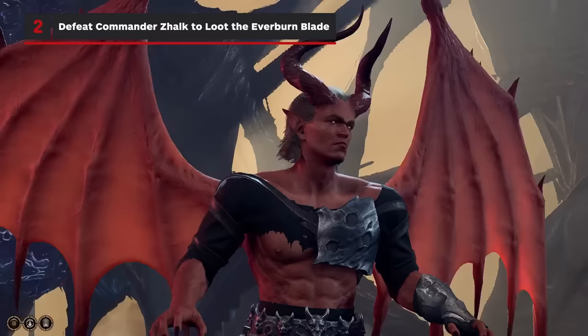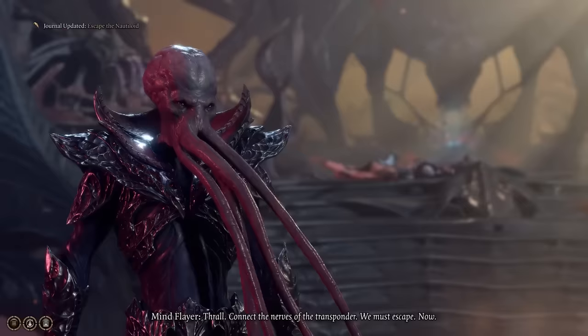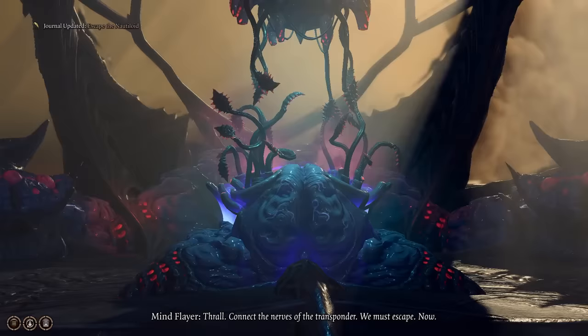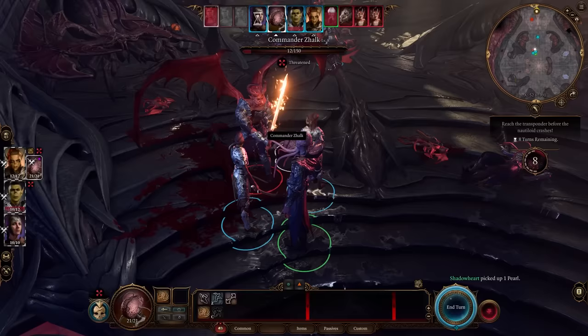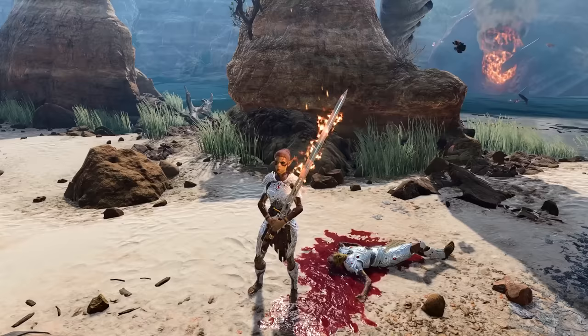When escaping the Nautiloid, the final battle will involve the Mind Flayer battling Commander Zalk. You're meant to take down the weaker enemies, but you can also bypass this battle and run straight for the Nautiloid controls. As it turns out, you can actually help the Mind Flayer take down Commander Zalk, and once you've done this, you can claim his fire sword, the Everburn Blade.